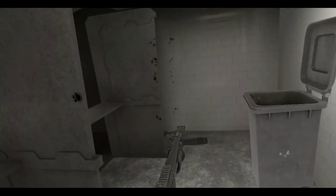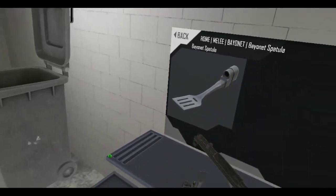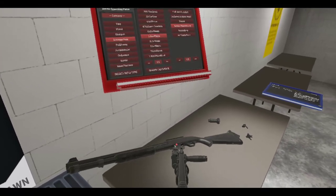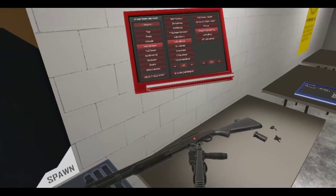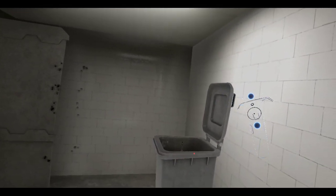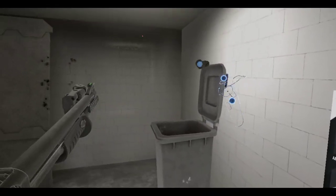Oh yeah, there we go - now you can do some flipping. I still love these attachments. I never use them but I love that they're in the game. Let's see if I can get the center of mass here. I want to get the center - there we go, we'll balance. But yeah, you can use these. Until Anton gives us more.